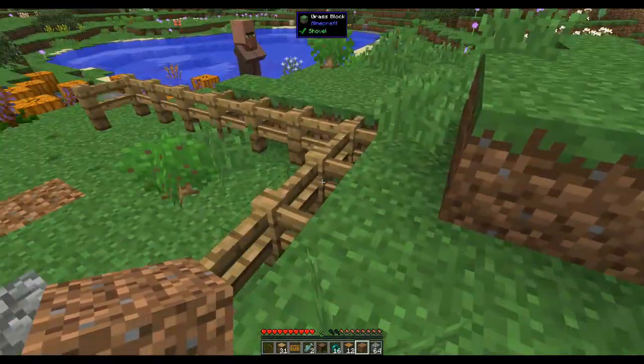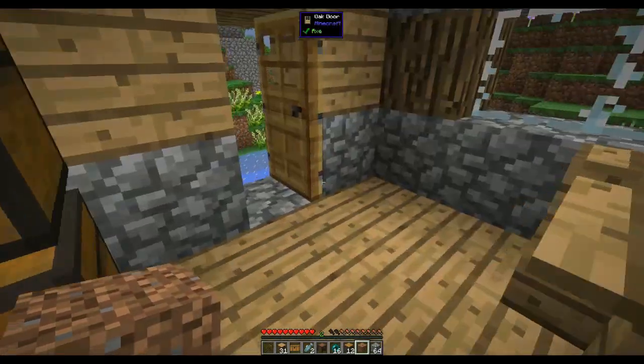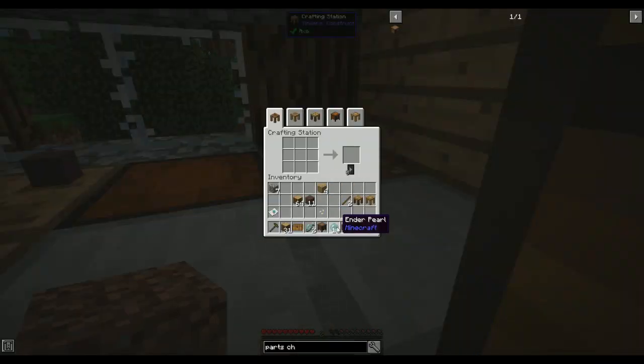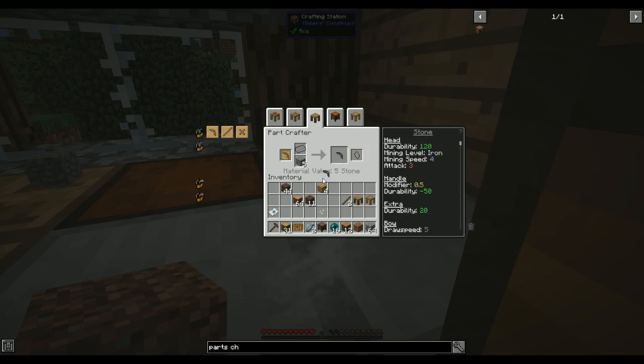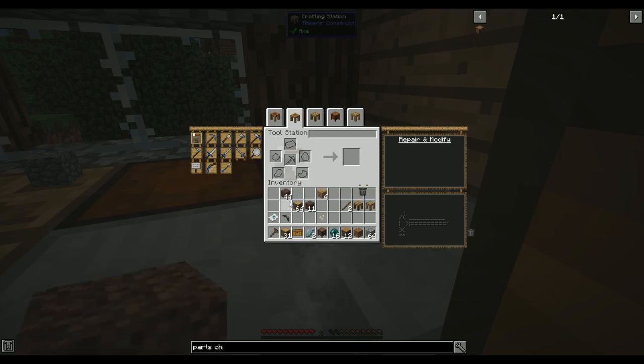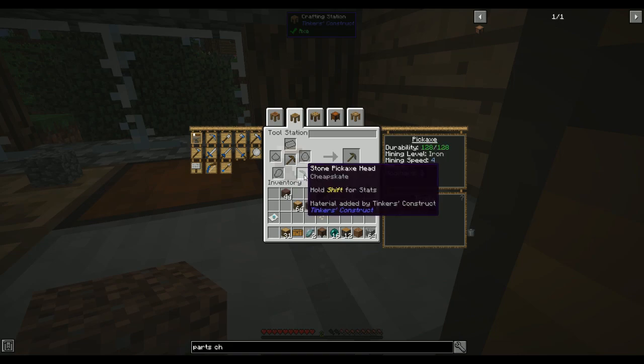That totally worked. Now we can upgrade our pickaxe. In the Part Builder, put stone in - now we've got a stone pickaxe head. Go to the tool station - I think I need to repair it before I can replace the head. Let's repair it first since it only takes three bits of wood. The durability will go from 75 to 128.